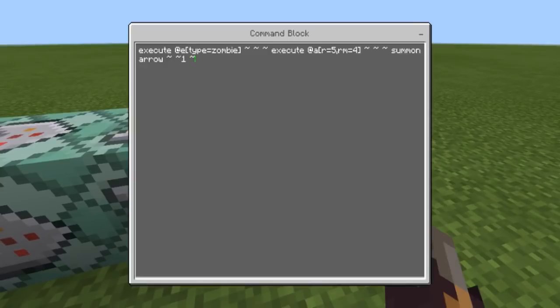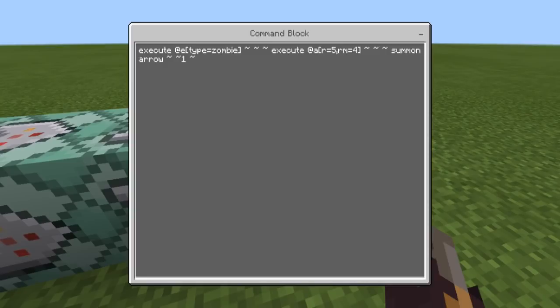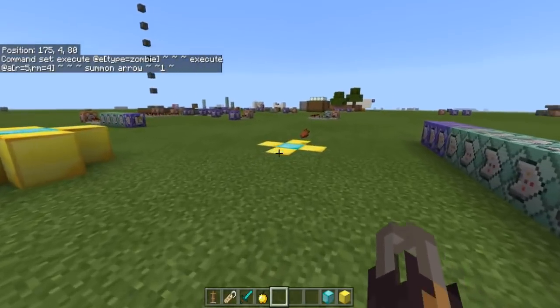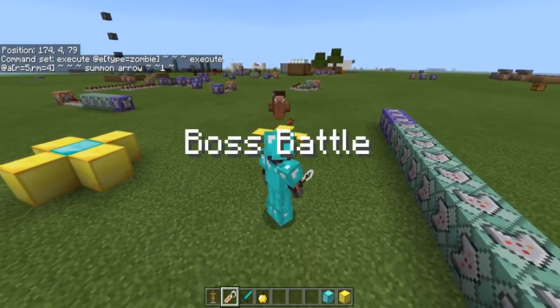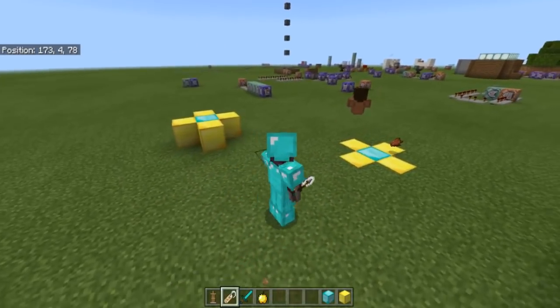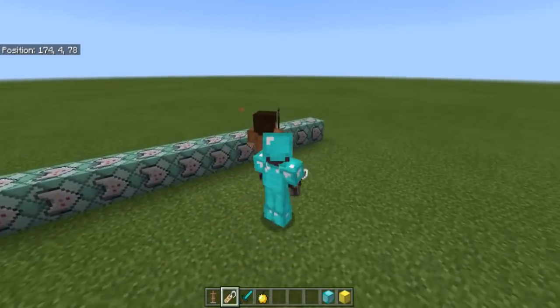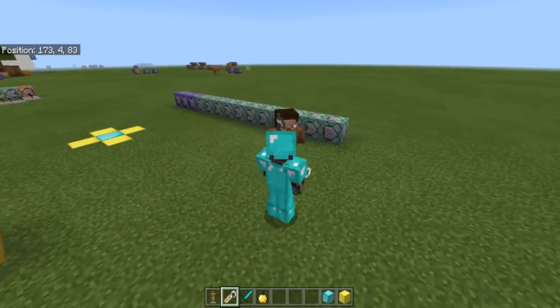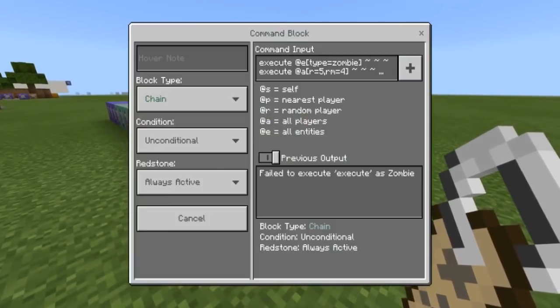This command is: execute at entity type equals zombie, execute at all players within a radius of five with a minimum radius of four, summon an arrow one block above their head. So anyone within a five-block radius but not within four blocks of the zombie gets an arrow summoned above their head. If I summon him and go into F5 mode, at five blocks you can see arrows summoning around me — but if I'm too close or too far, it won't trigger. It has to be exactly at that five-block range.